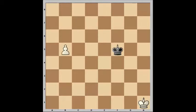Similarly, if we go back again — still giving the move to white but placing the black king just one square closer to the pawn — then of course the pawn will be captured and the game will be drawn.